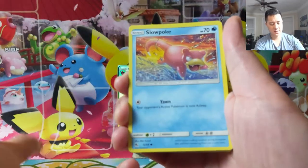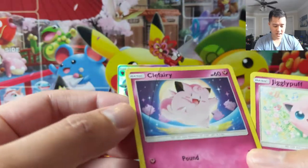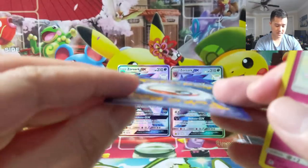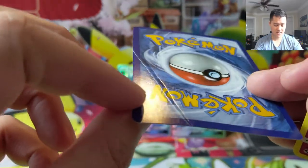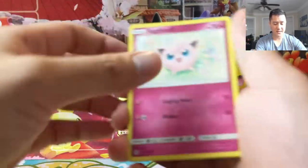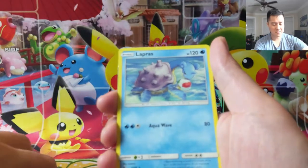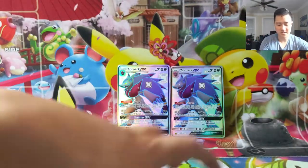Metapod, Slowpoke. Whoa, look at this — a crimped card. How does this happen? Oh my. That would be a nightmare if it was actually a good card. So hopefully the Rare and the Reverse are not damaged. Lapras — the very boring Lapras — and Slowpoke. It's okay, it's a dud pack.